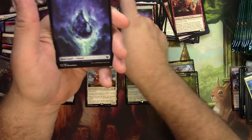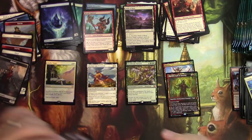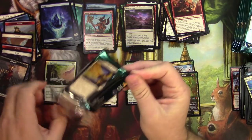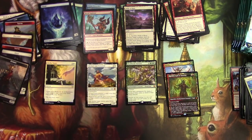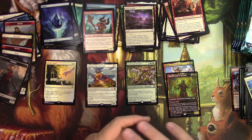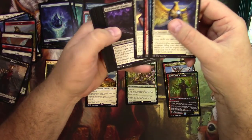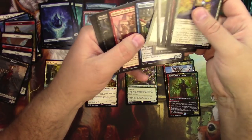And a Foil Blood Aspirant — that's nothing. Moving right along. Already four mythics in the box and we're not even halfway through yet. A good foil rare and some other decent rares. Feeling pretty good about this one.